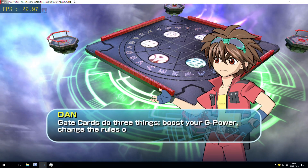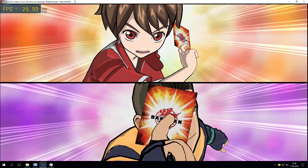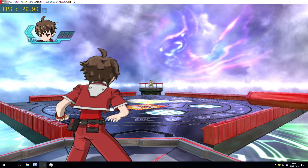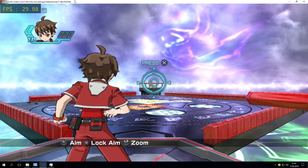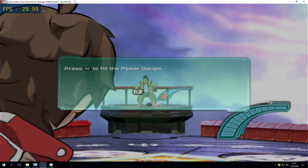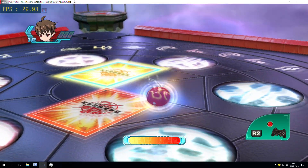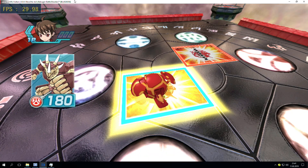Gate cards do three things: boost your G power. Gate card, set! Player one's turn. Let's try throwing — aim with the L1 button and the R1 button. Press the R2 button. You can steer your Bakugan. Bakugan, stand!